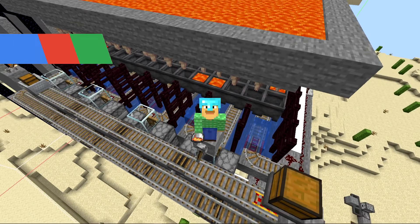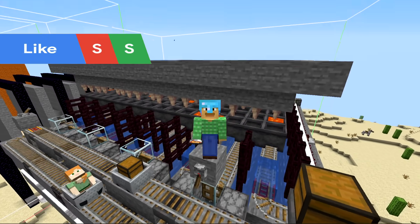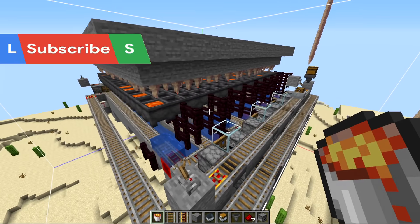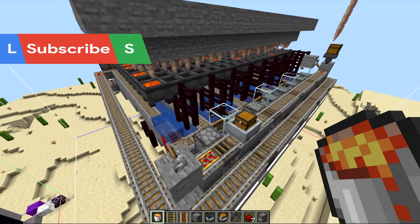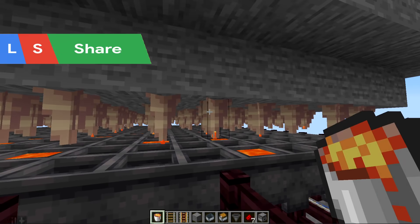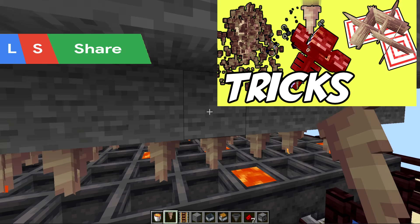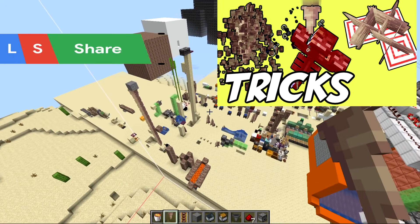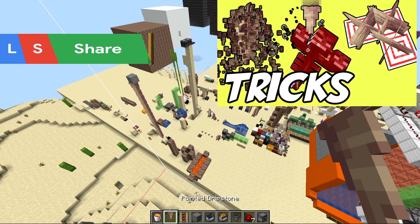Right here behind me is an AFK lava bucket farm. With this setup you automatically get lava while you're AFKing, and this is a new feature in 1.17 using cauldrons as well as pointed dripstone. If you want to learn all about this, make sure to check out my previous video where I covered 24 tricks that you can do with this one little block.